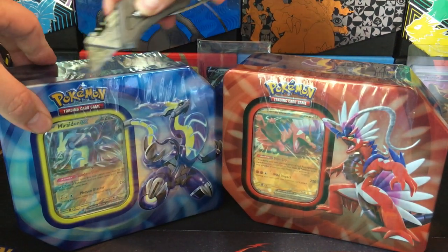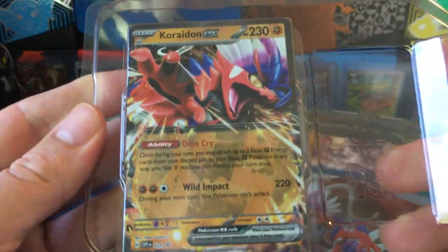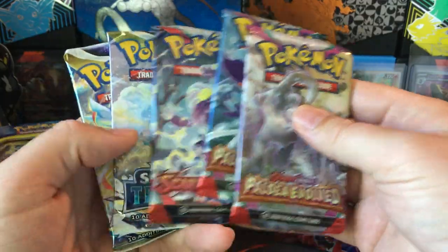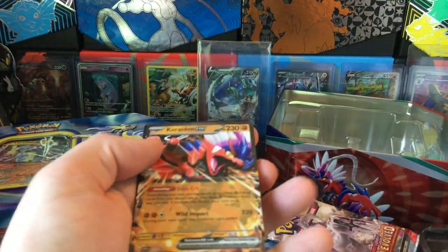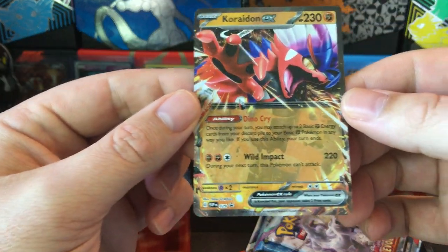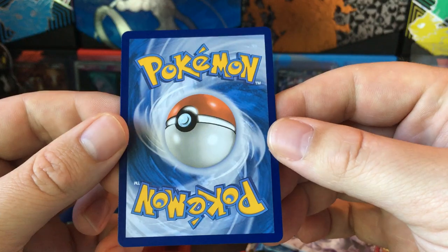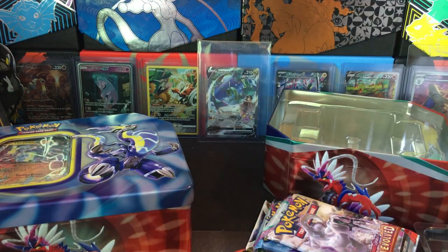Got one of my favorites today — a couple tins gonna face off. I think these are the Paldea Legends tins, Miraidon vs Koraidon, and each of them has a promo. Wow, that's like immaculate for a promo — I'm gonna sleeve that, it looks really good.